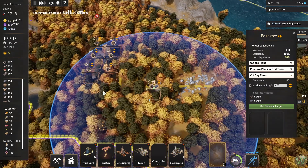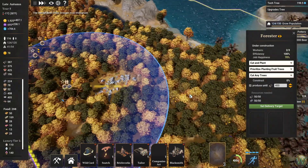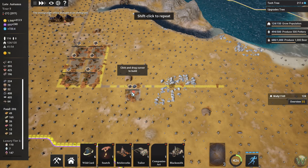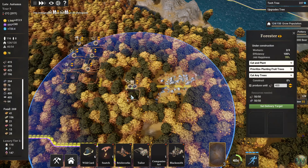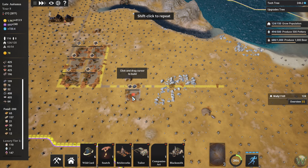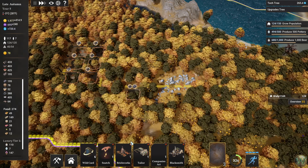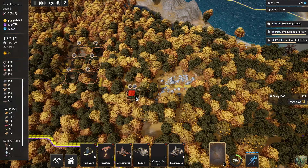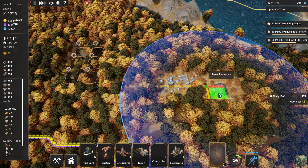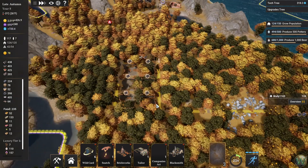We're also building a forester down here that I now realize is not in a good spot — it should be moved over further. So maybe I should just go ahead and do that. Let's build a forester over here on the other side of this stone patch and we'll let them come over here and build that as soon as we can.